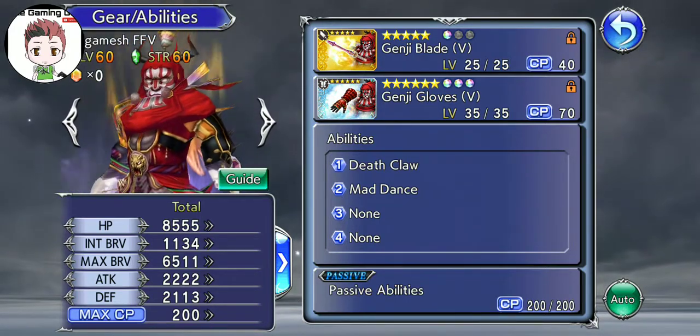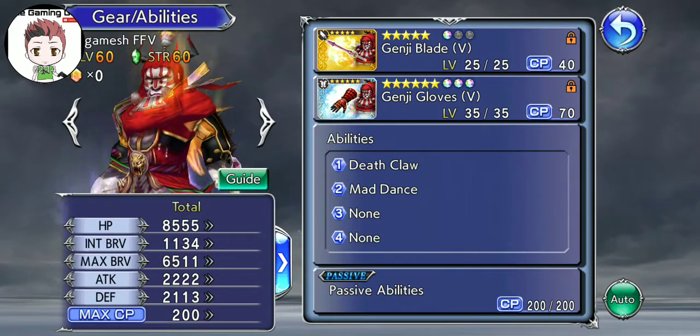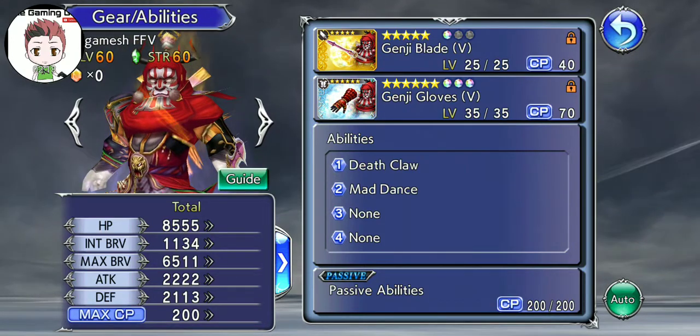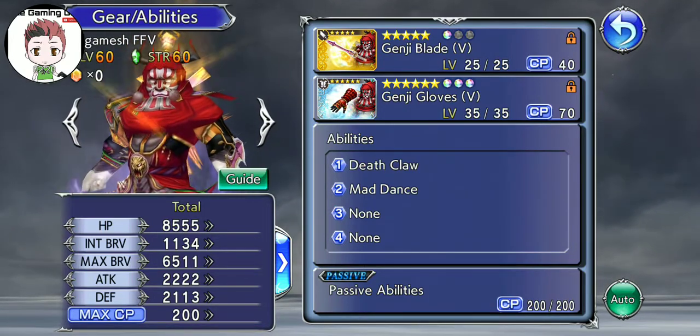Death Claw now gains 2 additional usages, it overflows up to 120%, and it does an HP Attack no matter what — there's no Brave Requirement after the Attack.